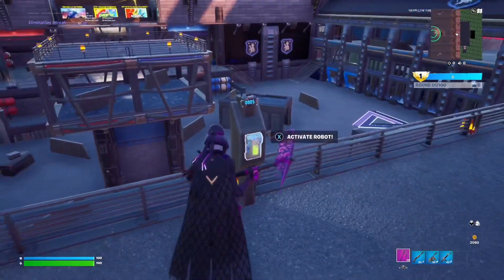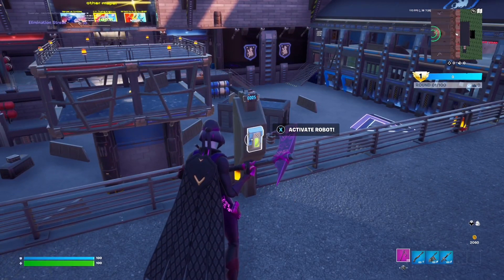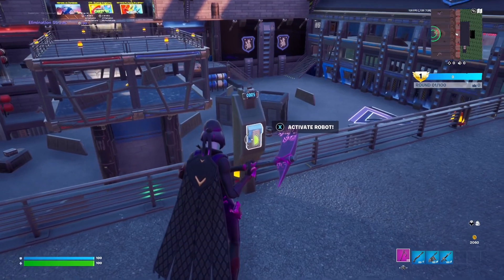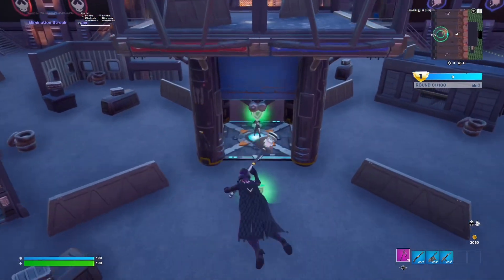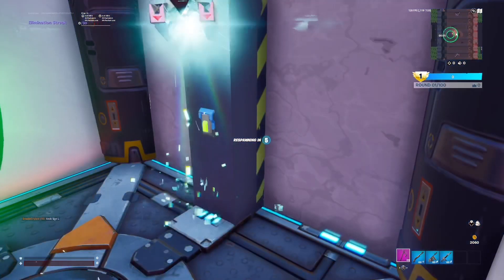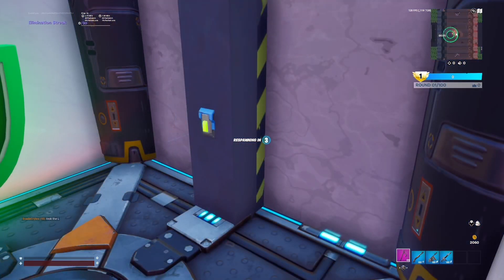Once you get right here, there's going to be a little button you click, and once you activate it the door is going to open right there below you. You're going to jump down, fly in, and there's going to be a guy so you've got to be quick. Right here I failed and it killed me so I had to respawn — I failed to hit that button. But it's going to put you in a secret room once you do it, so let me go ahead and do that real quick.